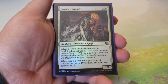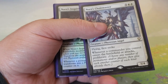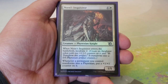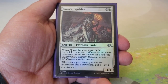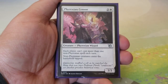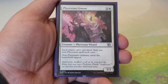Norn's Inquisitor — one and a white for a 1/1. When it enters, incubate two. Whenever a permanent you control transforms into a Phyrexian, put a plus one/plus one counter on it. Solid uncommon support for incubators. Phyrexian Sensor — two and a white: each player can't cast more than one non-Phyrexian spell each turn, and non-Phyrexian creatures enter the battlefield tapped. Great tax effect for Phyrexian tribal, since this deck is honestly quite slow.